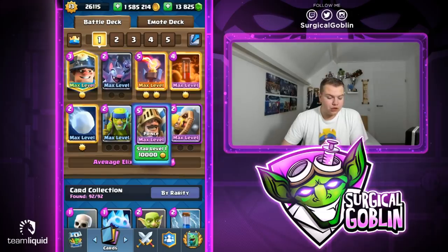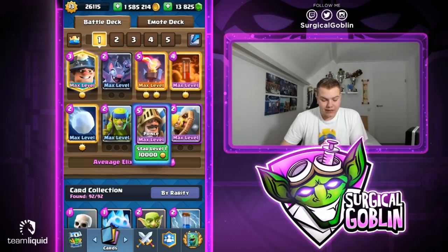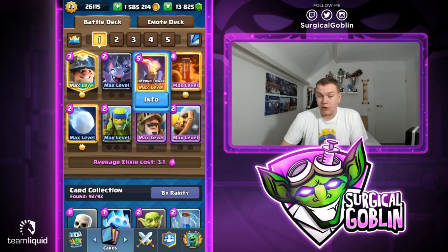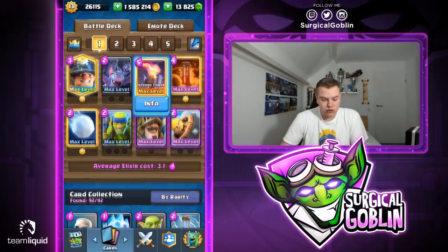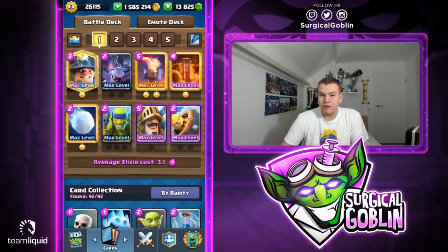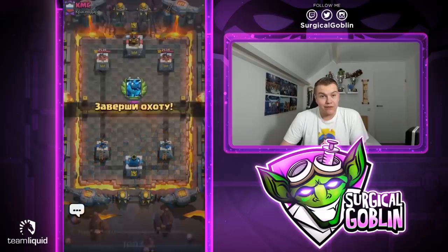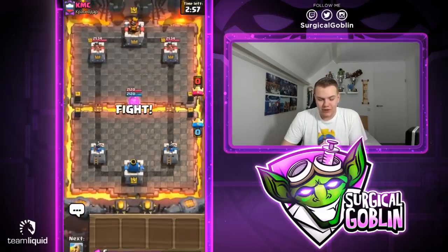In my opinion this is the best deck for this challenge. It's super solid in general but also really versatile here because we have a lot of DPS units to try to get the dragon as soon as possible — for example, prince, spirit, goblins, bats. Inferno tower is also really good because even if we lose the dragon fight, it still gets a lot of value against the dragon and whatever units they drop. Triple spells also help a lot against skeleton army or goblin gang trying to take the capsule in the middle.